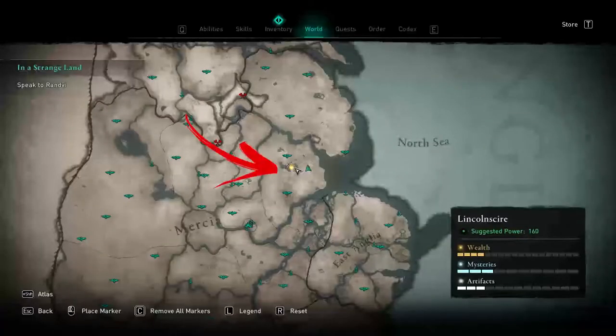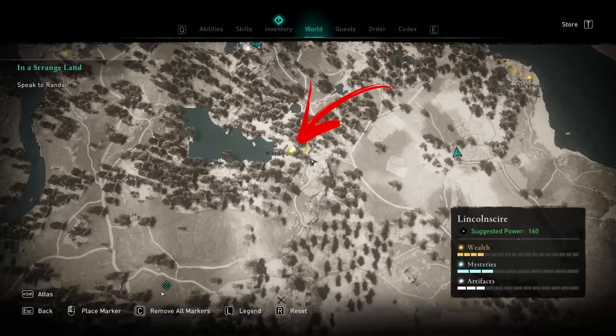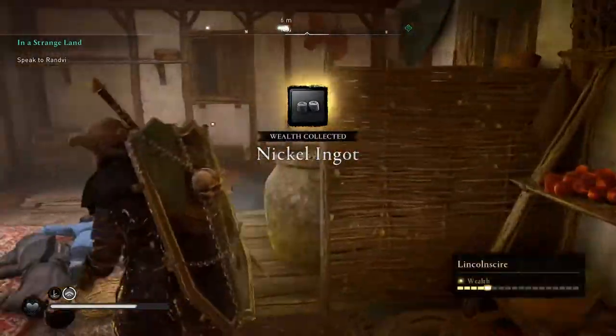Hello everybody! In the center of Lincolnshire region, inside of Weesby settlement, you will find the Weesby Door Key that will allow you to open the closed door and collect nickel ingot raw material, which can be used to improve your item.